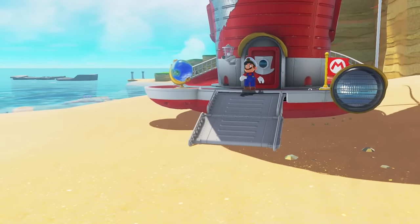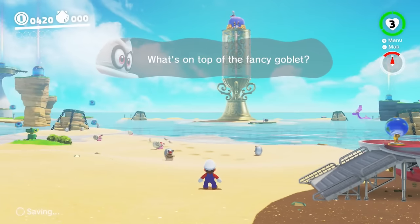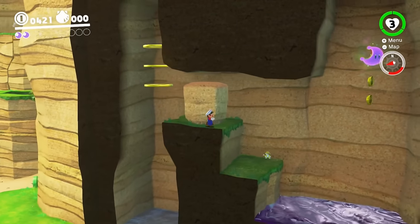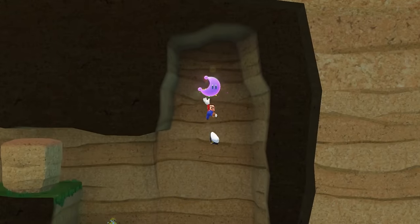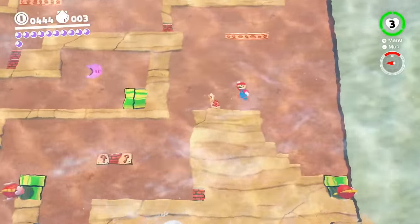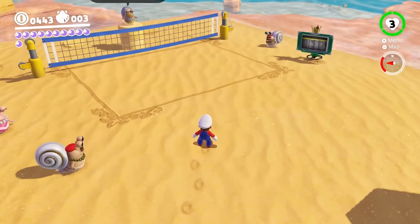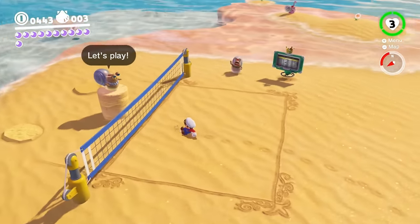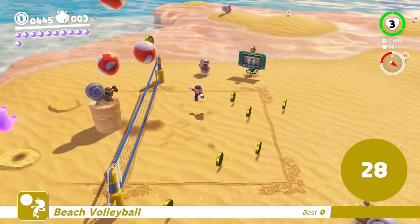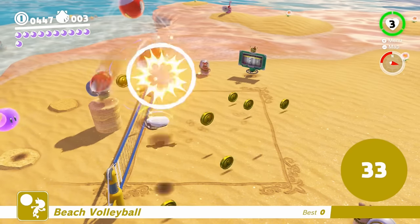Seaside is in a weird state. I wouldn't consider this a changed or finished kingdom, because the vast majority of it isn't any different. The sub-areas are still changed like in Metro, and there are also little pocket areas visible in the overworld with a different appearance. These challenges exist essentially on their own, either because it's a 2D section or they exist in a closed-off space. The volleyball change is probably my favorite — instead of the ball going really fast, it goes slower because there are three balls you have to juggle to win.